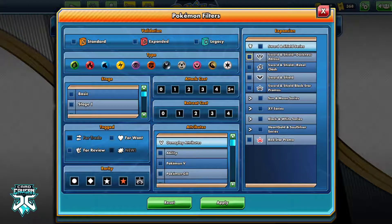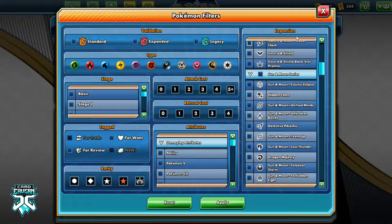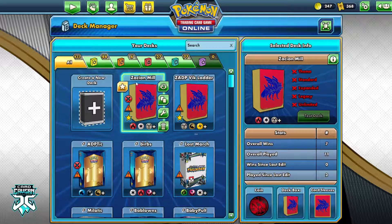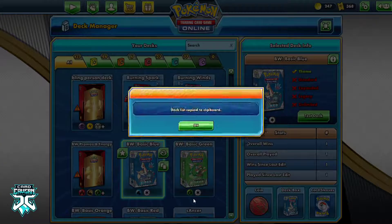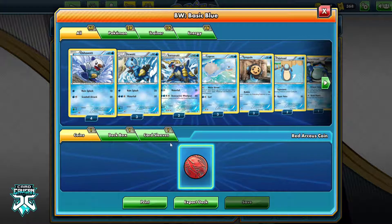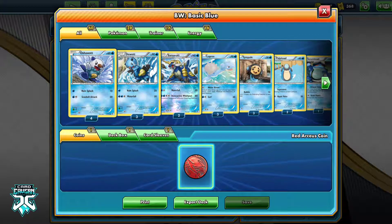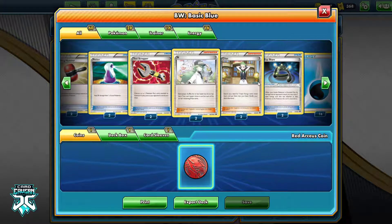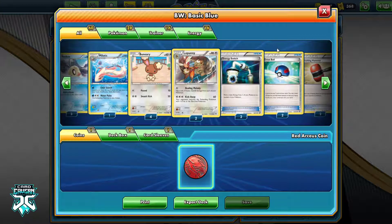Those are Sword and Shield and Evo sets that I just showed. You can easily see which ones are which — we've got Darkness Ablaze, Rebel Clash, Sword and Shield, then all of the Sun and Moon sets with their icons. If you're having trouble understanding what the shorthands are, the best way to figure it out for a new set is to export your deck, then open Notepad and type it in. You'll see your cards in a text format, which is easily copy-pastable, and it will also put the set shorthand and card number right next to each other, so it's very easy to tell what card it is.